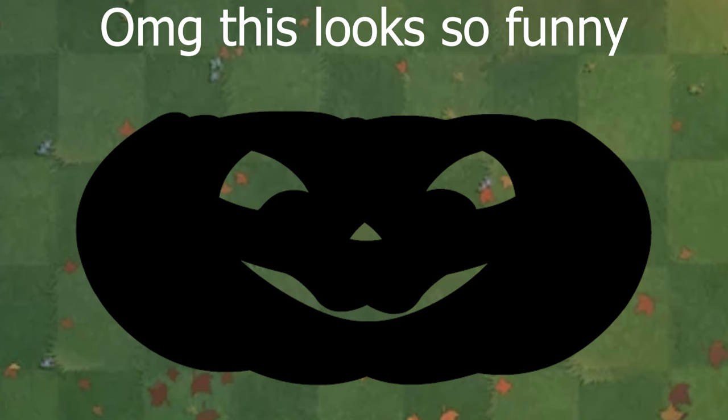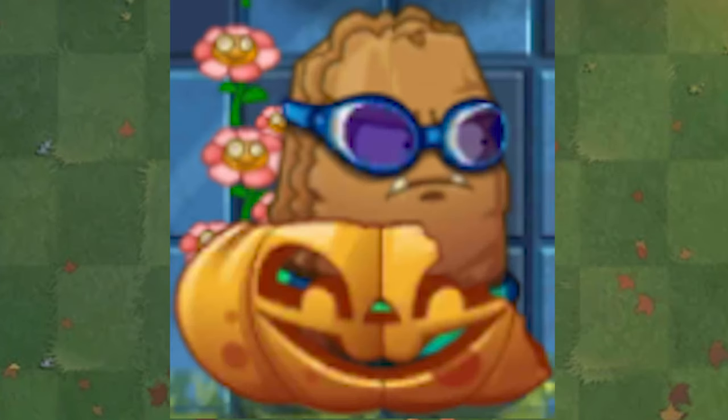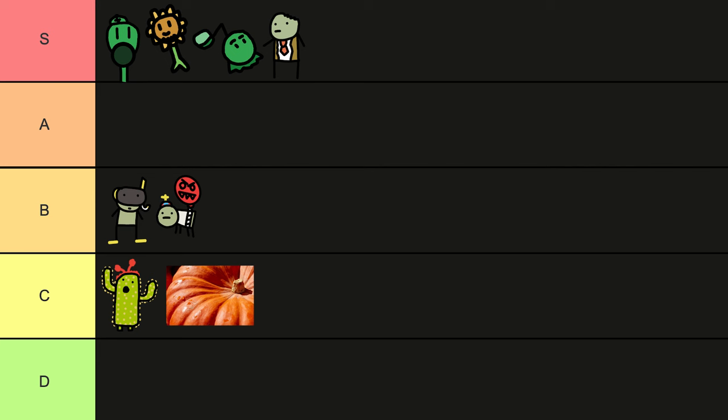Next up we have arguably the first case of nostalgia bait in this game: Pumpkin. The design is really bad and they made a whole new type of plant just to fit the guy into this game, but still C tier.